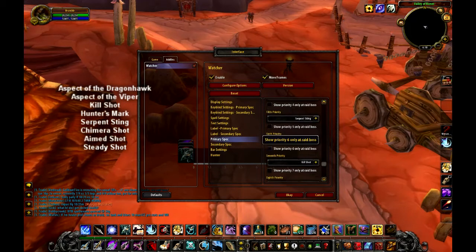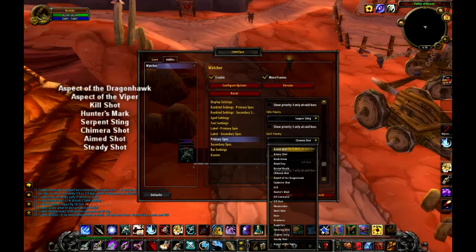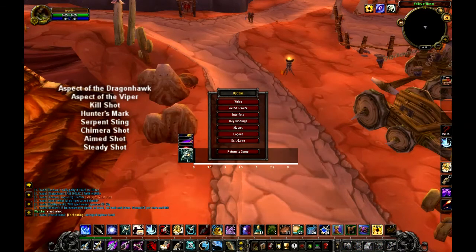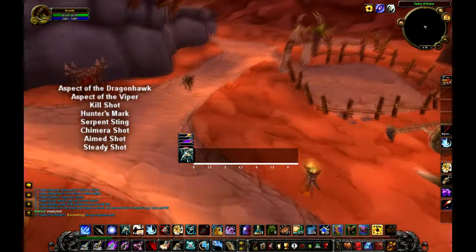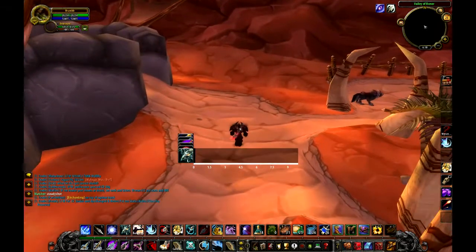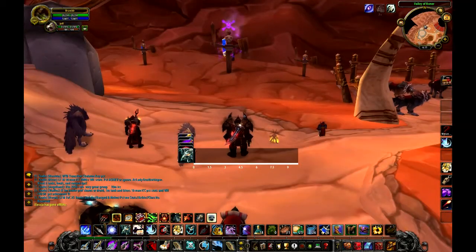So the corrected priority would go: Kill Shot, Serpent Sting, Chimera Shot, Aimed Shot, and Steady Shot. For Silencing Shot, that's something you just use as needed — I typically have it bound to a macro in my other shots so it fires automatically.